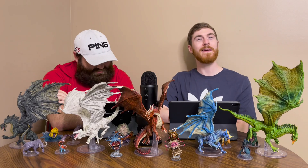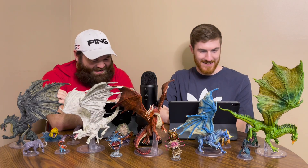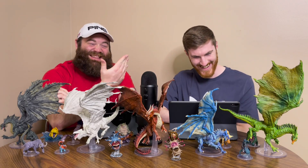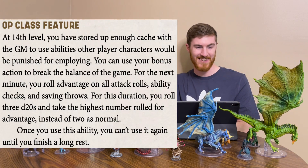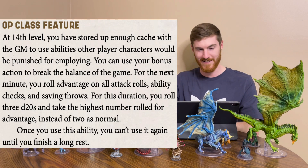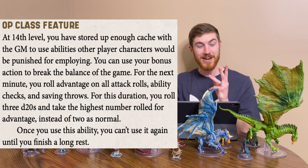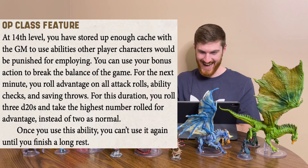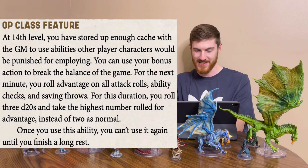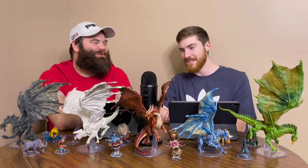And then lastly, OP Class Feature. This is the Oprah of subclasses. You have built up enough clout with the GM to use abilities other players' characters would be punished for employing. You can use your bonus action to break the balance of the game. For the next minute, you roll with advantage on all attack rolls, ability checks, and saving throws. For this duration, you roll three d20s — super advantage — and take the highest number rolled instead of two as normal. Once you use this ability, you can't use it again until you finish a long rest. You're basically bad luck proof for a minute.